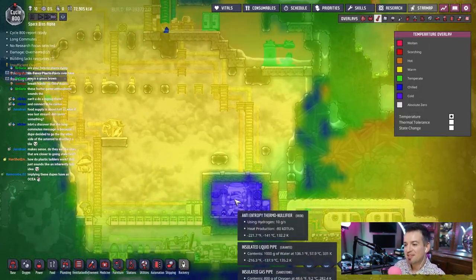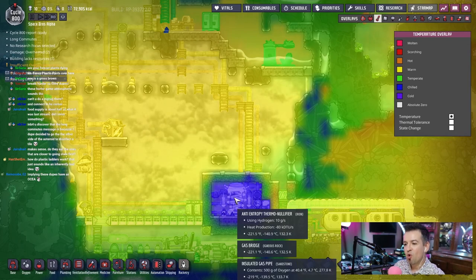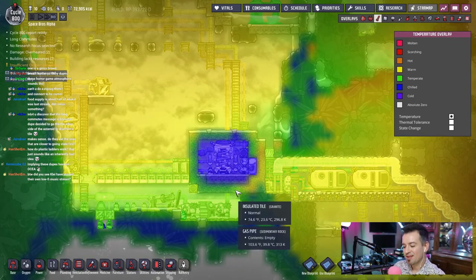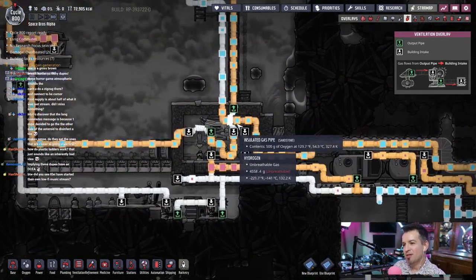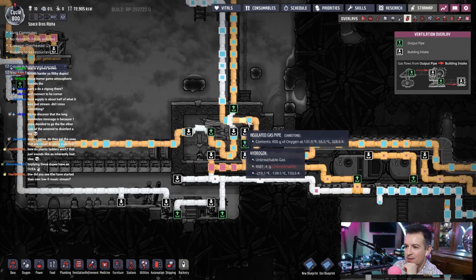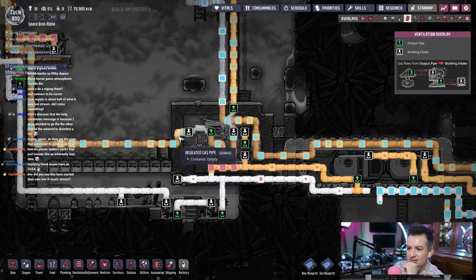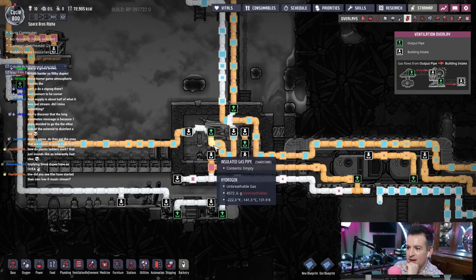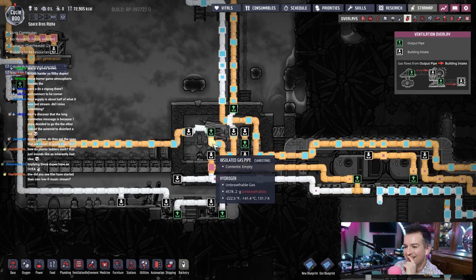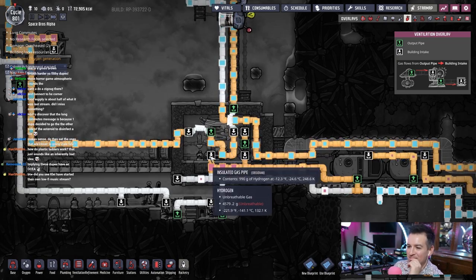This is delicious. Negative 221 degrees. Holy crap. God, what do I want to try to cool down first? Should I just make like one pipe, one radiant pipe right here to see what happens? What is this coming out at? I'll take — no, not radiant. That's a bad idea. Radiant's like a super bad idea.